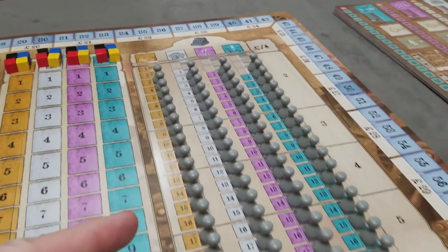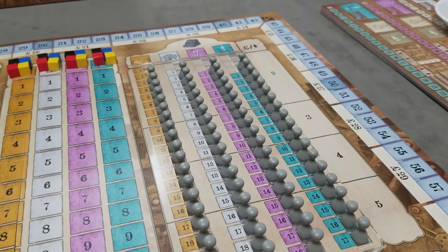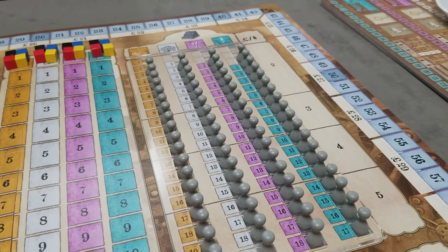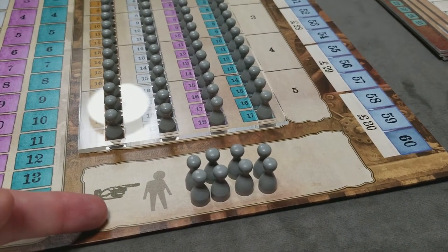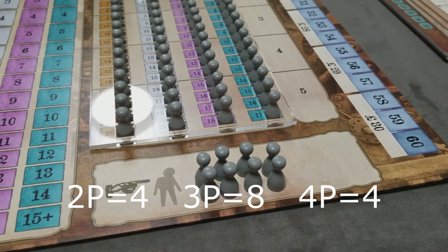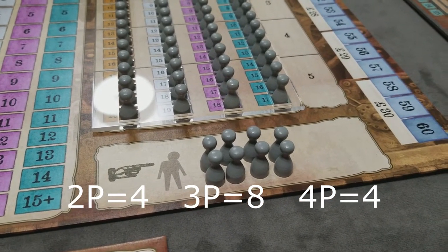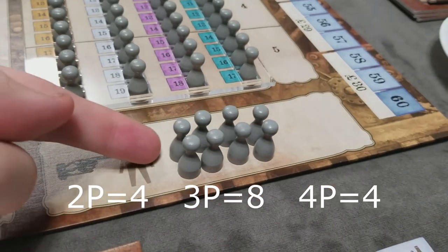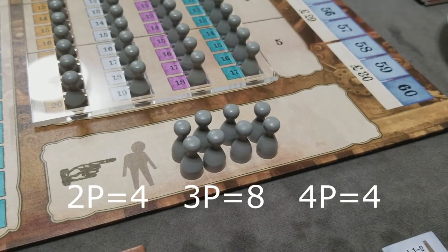Next, set up all the workers for the game. If this is a two-player game, remove eight workers from the game and return them to the box. Then add workers to the fired workers area. In a two-player game, put four workers from the job market. In a three-player game, which this is, we'll set eight workers here, with four fired workers to start the game.